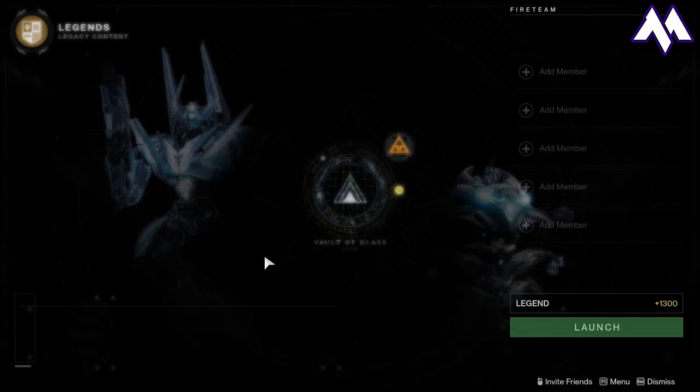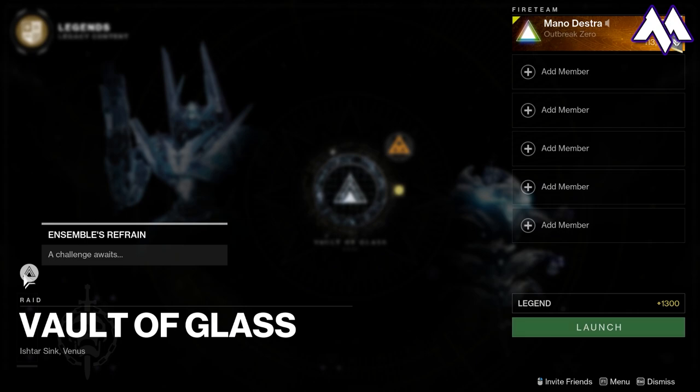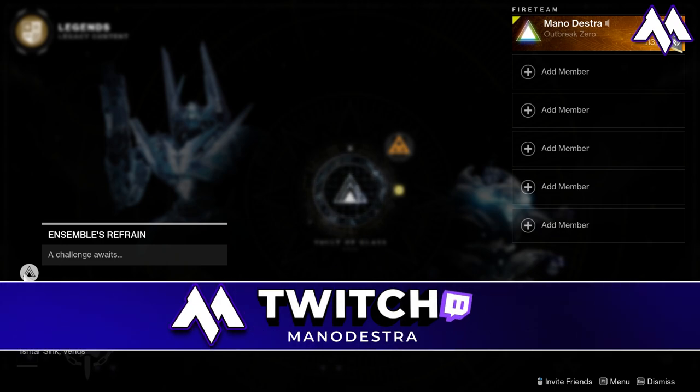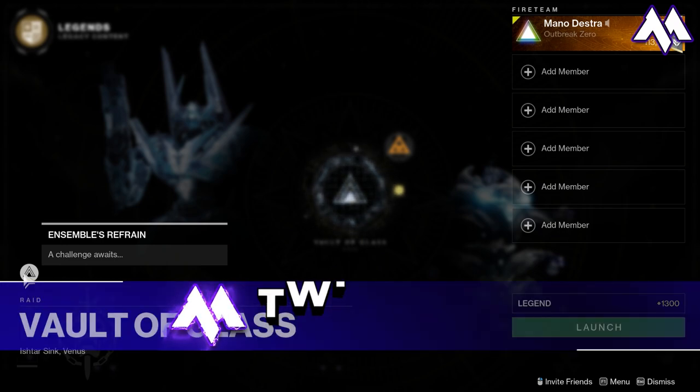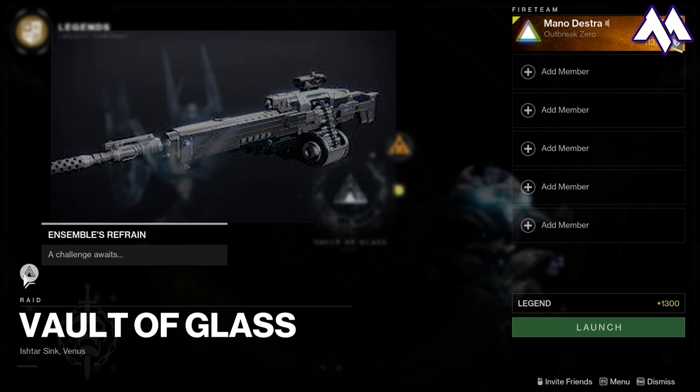For the raid challenge this week, we've got the Ensemble's Refrain, which is the Atheon Boss Challenge. Each player can only destroy one Oracle per cycle when they get teleported either into the Mars or the Venus portal. If you get that taken care of, you will get the Corrective Measure Time Lost version if you do it on the Master difficulty.